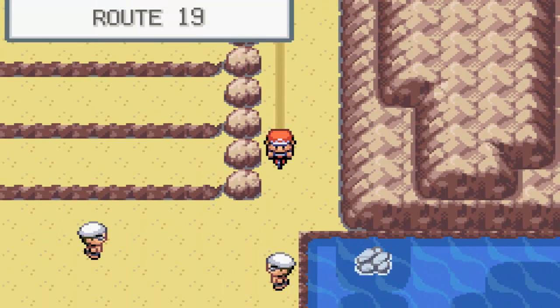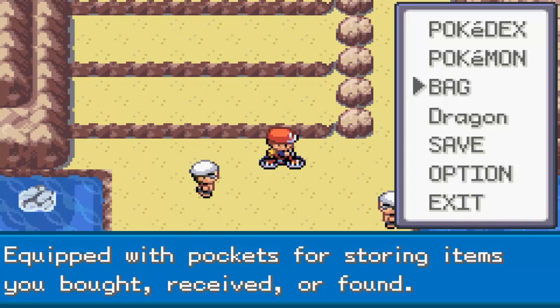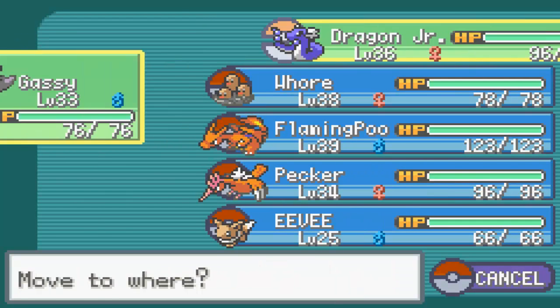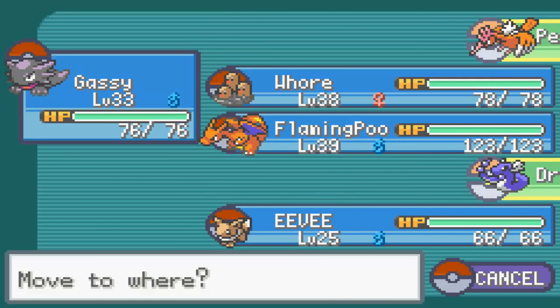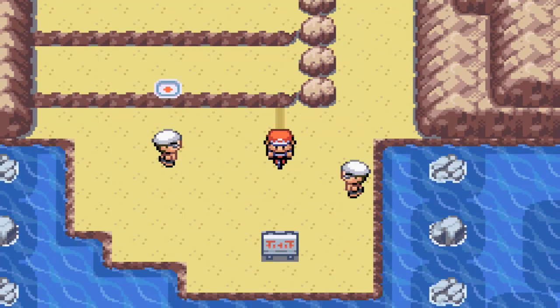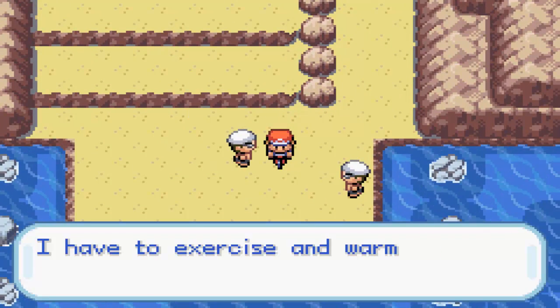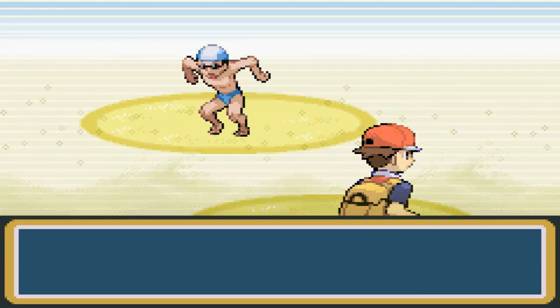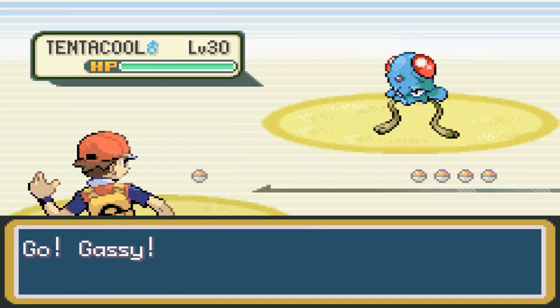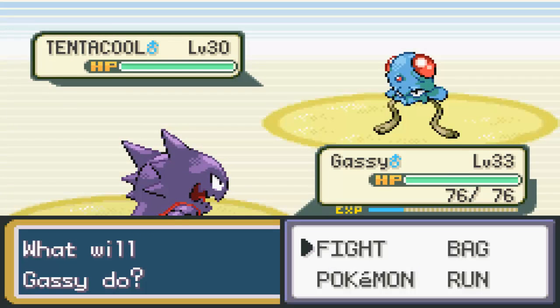Down here there are trainers — I can fight them while I talk. Eevee can't learn Strength, come on it's just a normal type move. So yeah, that'll be it for this recording session. Next session I'm going to do the gym and then I think I'm just gonna head right to Saffron City because that's where I get one of the Pokemon I want to use.